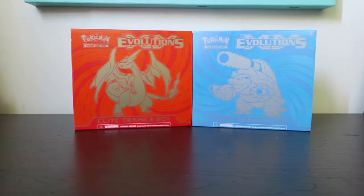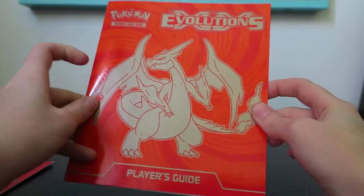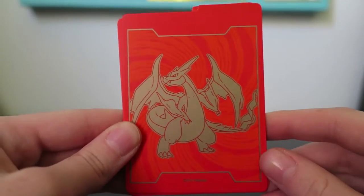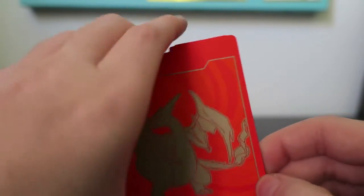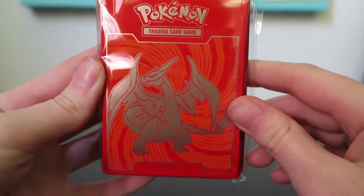So we're gonna go ahead and get everything set up. The Charizard Box comes with the Evolutions Player's Guide. Looking through, I'm so excited because I already own almost all these cards except the secret rares, which are freaking awesome. And then the Charizard Dividers — they got the Mega Charizard. And the sleeves are the same.